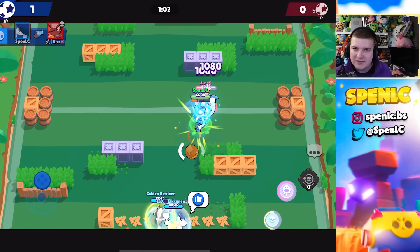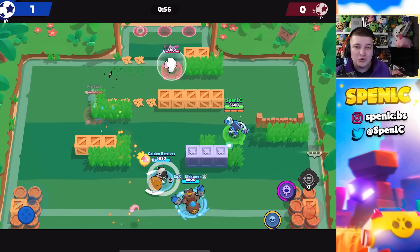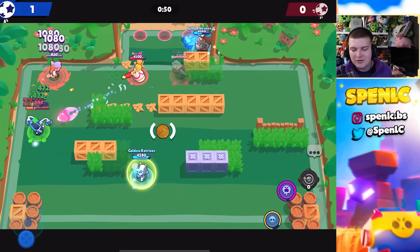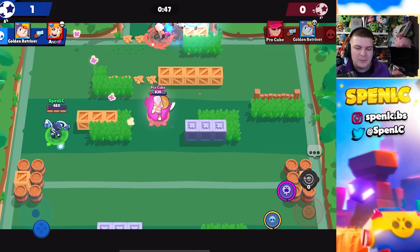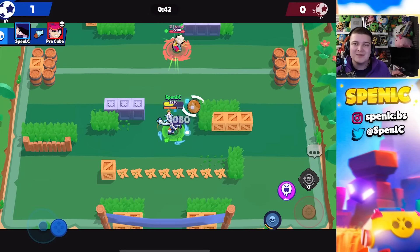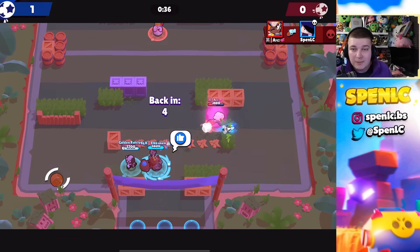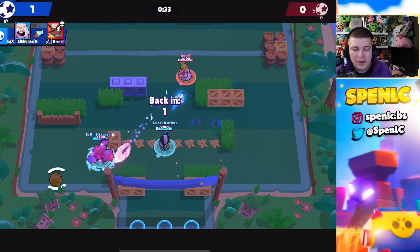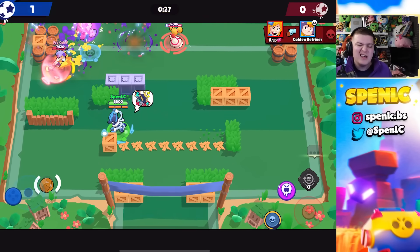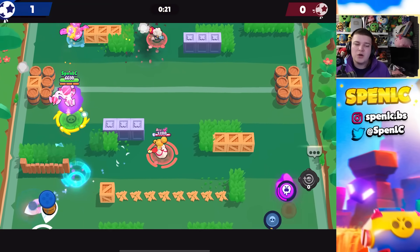I never recommend jumping onto a Jackie or Shelly with Edgar's super — it's just not going to work out. The last counter is Surge, more of an off-meta pick, but he's always been my go-to when I see an Edgar. With hypercharge you can manipulate the matchup pretty well. Surge should be able to free-shot Edgar, and you've got the super to either escape or stun Edgar — it's just really hard for Edgar to win that matchup if Surge has brain cells.